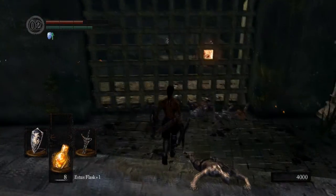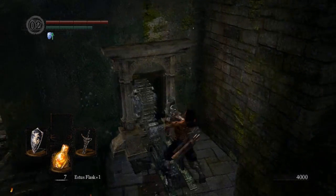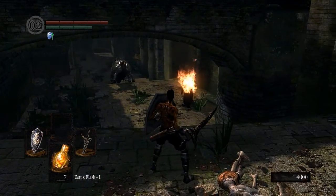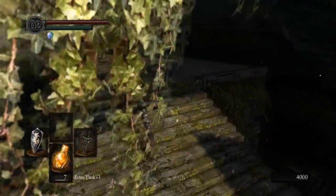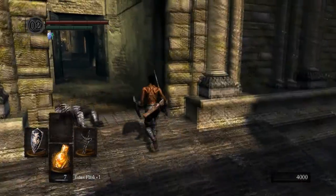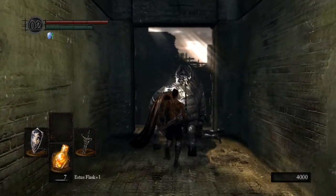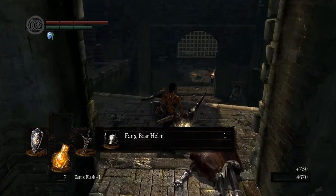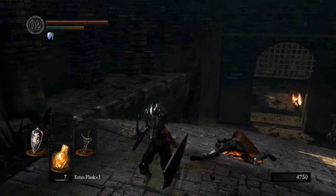Now if you want, you can come back and kill the boar now that those guys are cleared out. Heal up, open the gate, and I'm going to kill the boar because you could potentially get the Fang Boar Helm, which is actually pretty nice. You can kill the boar by luring him into the fire over here, or you can do it an easier way — running away and luring him back up here. He will come in here, turn around, and give you his back to backstab. One shot with the Drake Sword — and yes, he dropped the Fang Boar Helm!